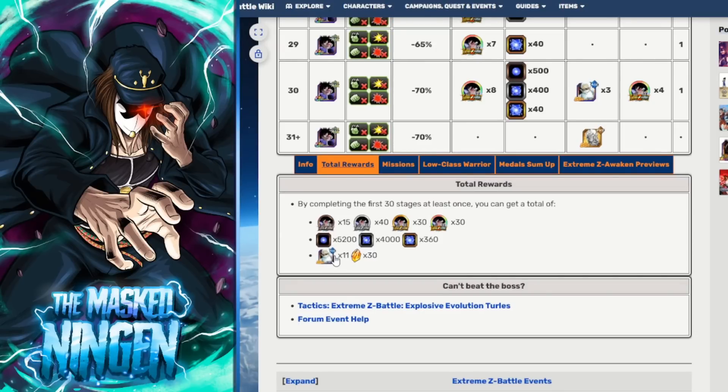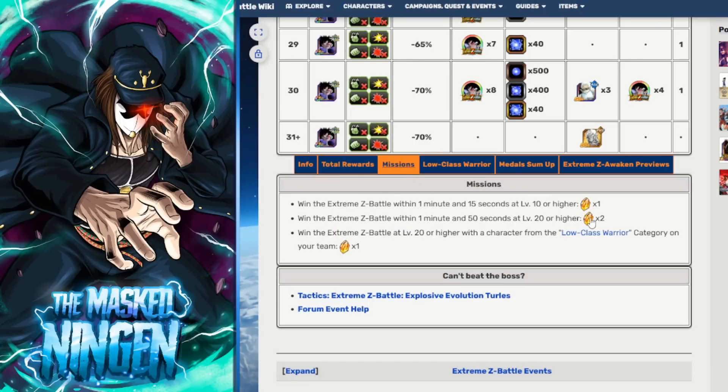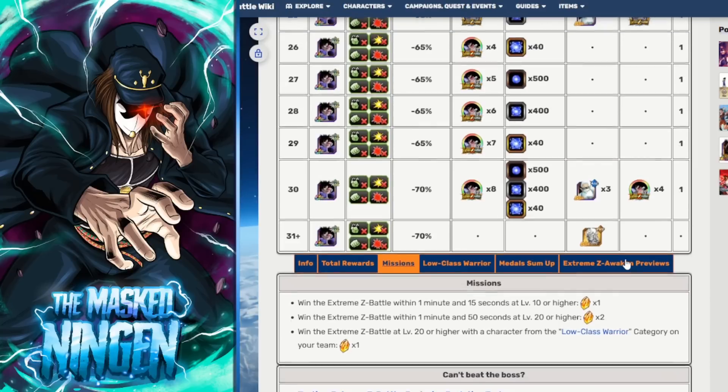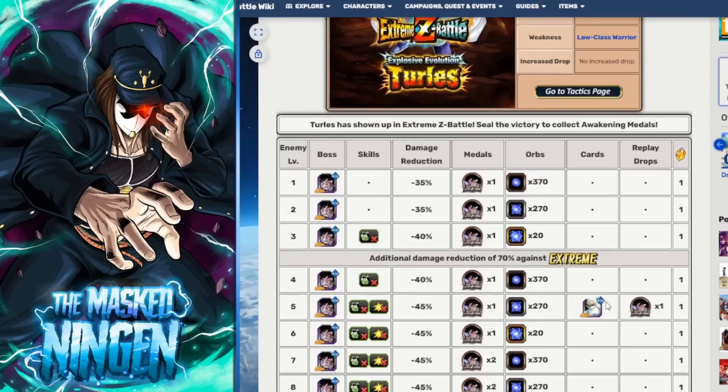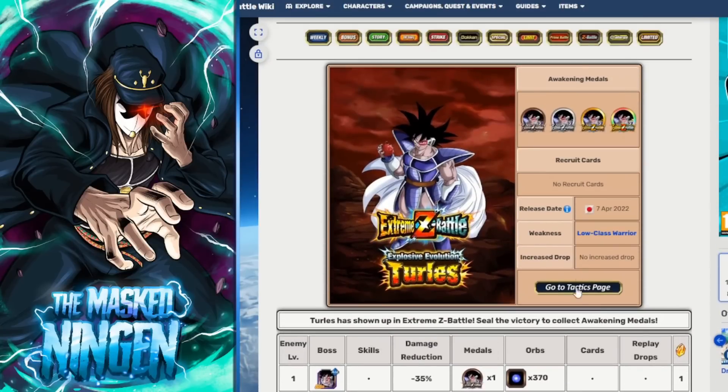For a typical 30-stage EZA, you get all the way through - 30 stones for doing each stage, 11 AGL Kais which you can use to get Turles up to SA15, all the medals and some of the orbs as well. And then there are missions for beating it within a certain time, and on Stage 20 using at least one character from the special category. So that's another four stones - 34 stones in total from doing the entire EZA all the way through. As you saw at the start of the video, the special class for this one is Low Class Warrior.